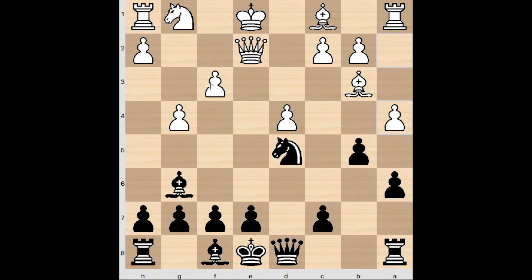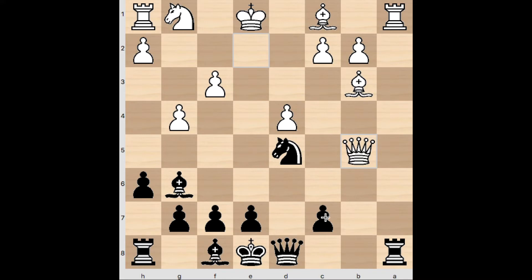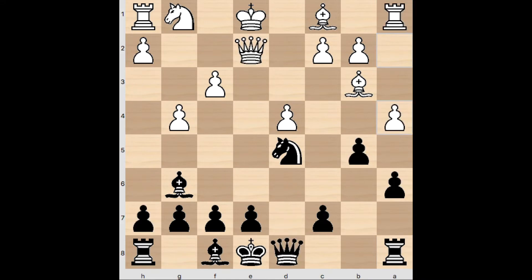Instead of F4, my opponent played A4 — a very interesting idea and a top computer move. His point is that if I take, he takes with check, so that doesn't look appealing. And if I allow him to take — let's say I just do something random like H6 — if he takes, you can't really take back because he can take with check and I'm going to get checkmated. The only reasonable thing to do is block with the queen, but that undefends the rook and this is checkmate. So the move A4 has some real poison in it.